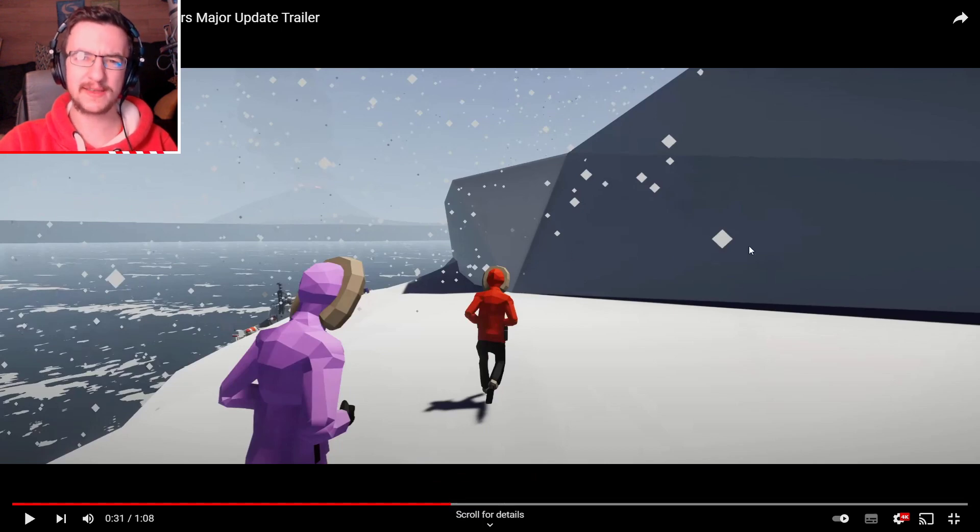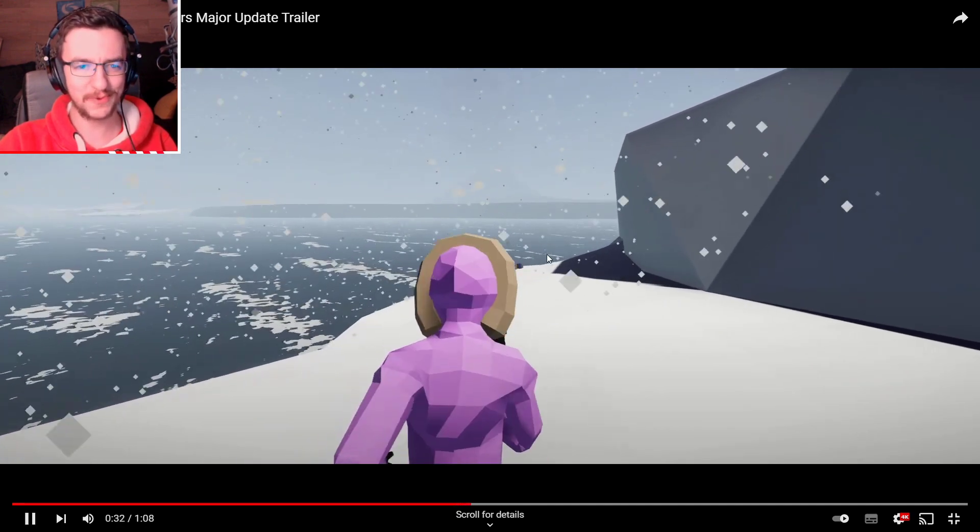None of the icebergs actually look like this — none of them actually have ramps down to the water. So this might be a new iceberg. There's the volcano in the background, and this actually looks like ash falling from the sky as well. That's pretty crazy.